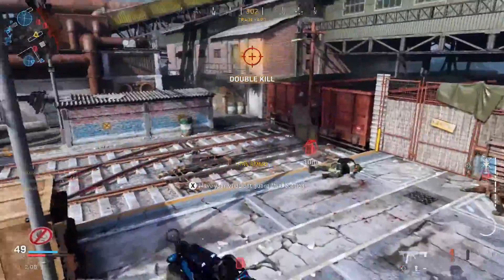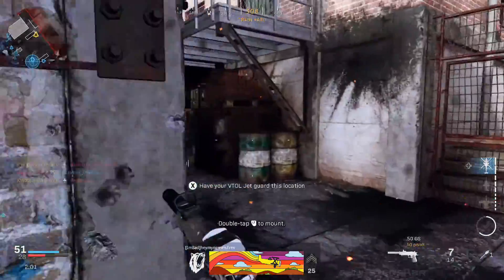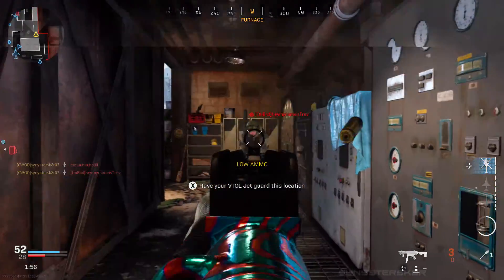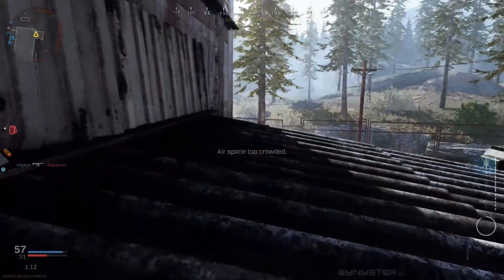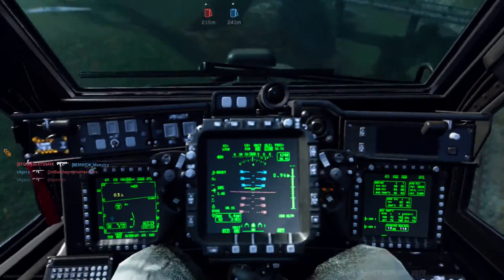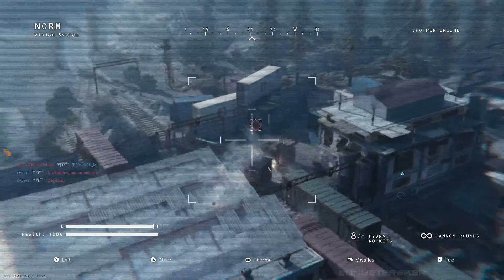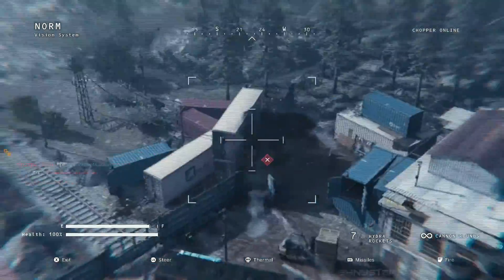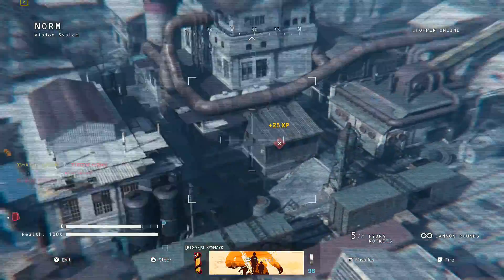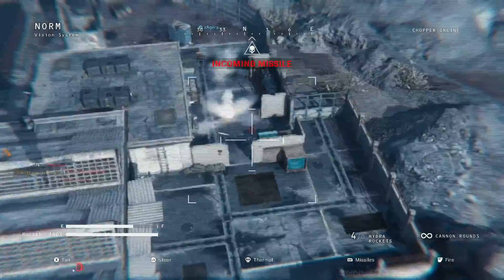Primaries and pistols are easy to do. Whenever Shipment 24/7 comes around, make sure you're doing the launchers on there. I'd also recommend doing the combat knife and the riot shield on Shipment. When using the riot shield, try to play Hardcore because it's a one-hit kill in Hardcore — it's just the way the game works right now. The hit detection and auto-aim stuff on it is really weird, but that's what I'd tell myself if I were going back.